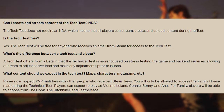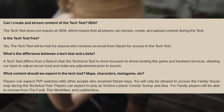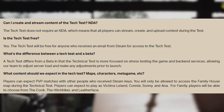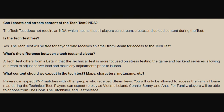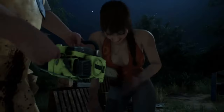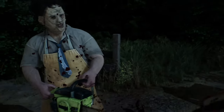Players can expect PvP matches with others who've received Steam keys. You will only have access to the Family House map during the technical test. For victim players, you can play as Leland, Connie, Sonny, and Ana — so no Julie. For the family side, players can choose from The Cook, The Hitchhiker, and Leatherface — so no Sissy and no Johnny. Being a technical test, places are limited, so even wishlisting doesn't guarantee you'll get in.